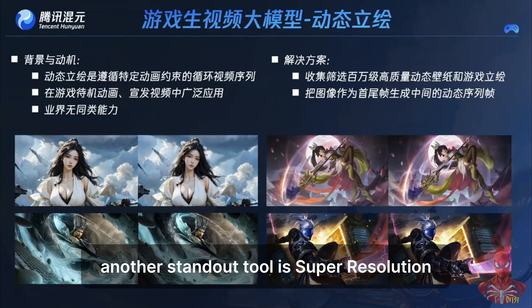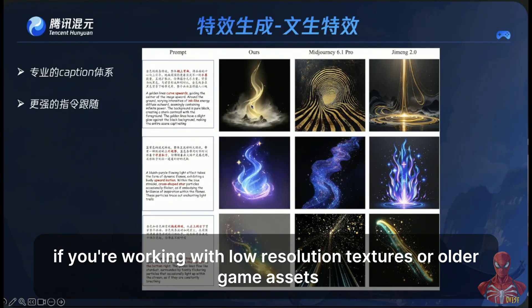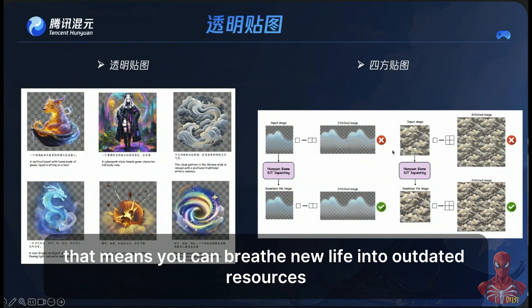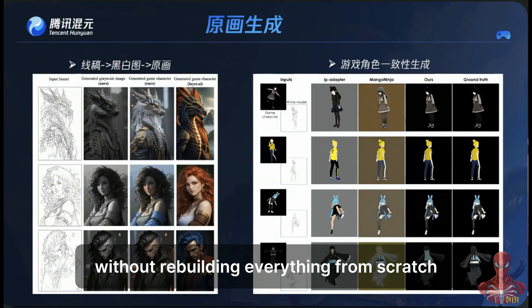Another standout tool is Super Resolution. If you're working with low-resolution textures or older game assets, this feature lets you enhance them to HD or better quality with a single click. That means you can breathe new life into outdated resources and make your mod or fangame feel more modern without rebuilding everything from scratch.